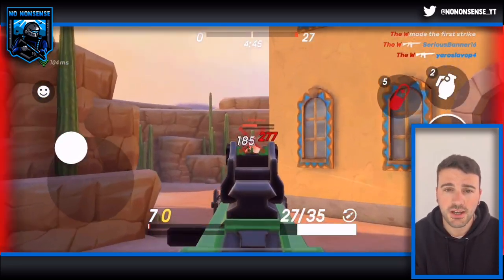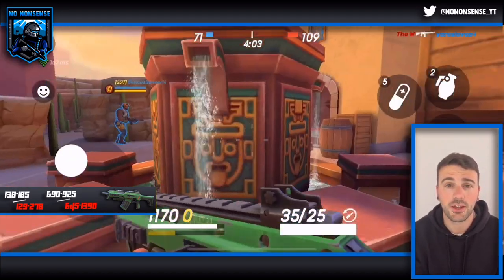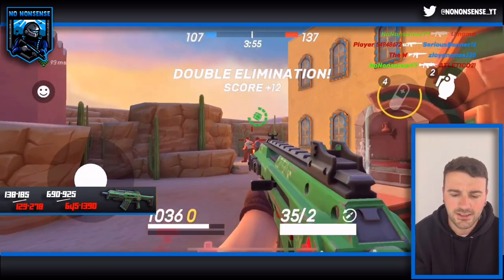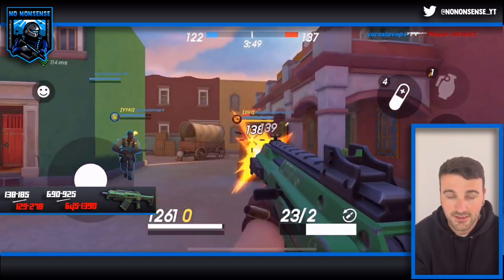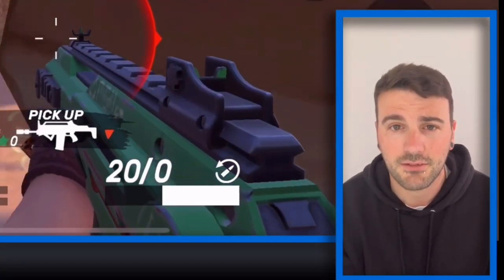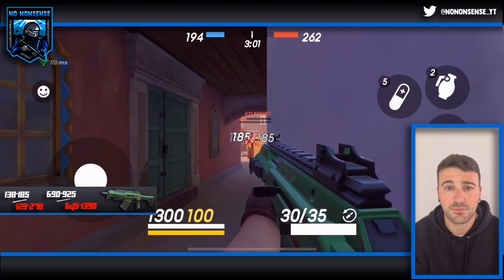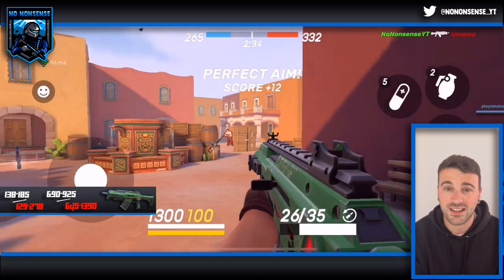The next gun is called the Destroyer — you also have to use gold to buy it, but again it's completely worth doing so. It does 138 to 184 damage to the body and 129 to 278 to the head, so that's 690 to 925 per second to the body and 645 to 1390 per second to the head. They have changed the iron sights since I last used this gun and I definitely prefer them as they are now. I also find that if you stop moving, the recoil gets smaller and you're able to land more shots. Obviously if you stop moving people will land more shots on you, but if they haven't seen you and you're shooting from behind or the side, I do recommend standing still to kill them.